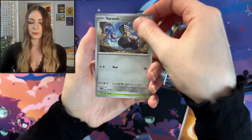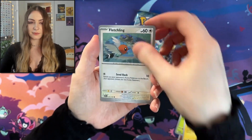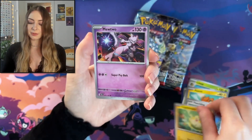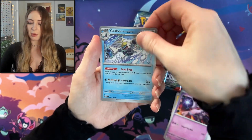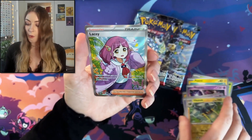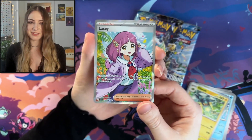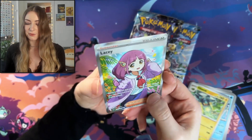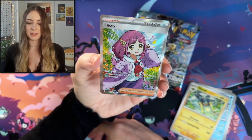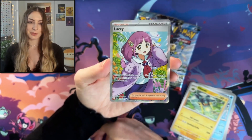We have Vroom, Lily, Tommy, Fletching, Toshimaru, Mewtwo, Brabomitavolt, Slowpoke, Vickavolt. Oh my goodness, we got the Lazy card! Oh my goodness, that's stunning. She's so cute. I love that. I love the hair and everything. That is so adorable.